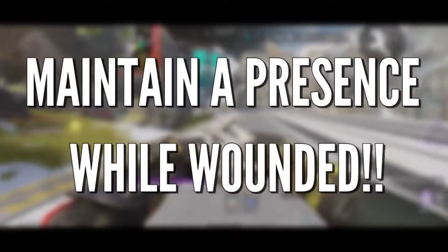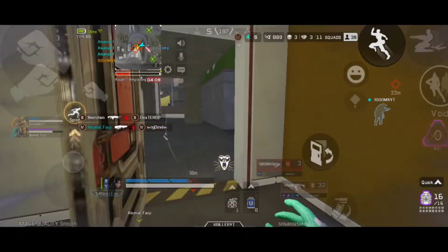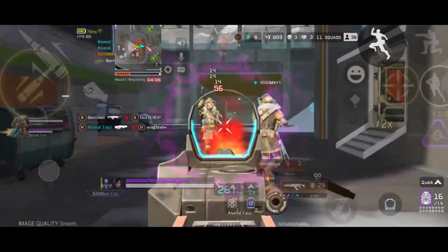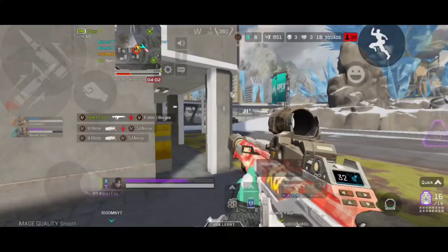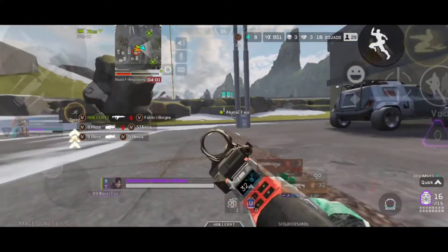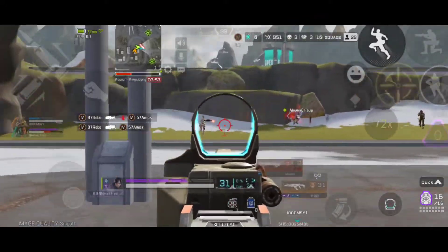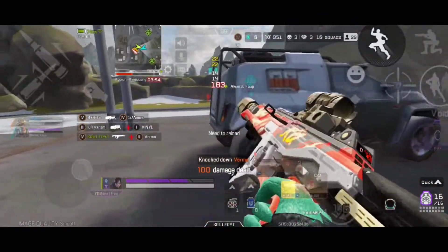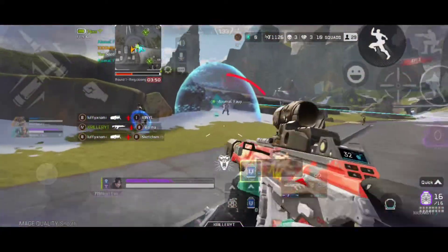Next, maintain a presence while wounded. Most players will push hard if they score a good hit on an enemy. If you're hit hard, do whatever you can to maintain a presence and keep the enemy from pushing you. Sometimes it's best to continue fighting and risk getting knocked, because breaking the shields of an enemy may be enough to hold their push and save your team, and thus gives you another chance to fight with full health and win the second fight.